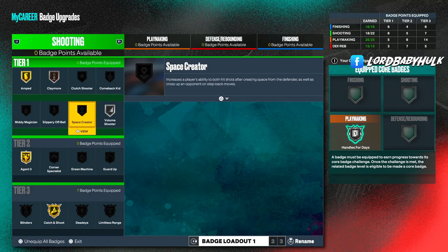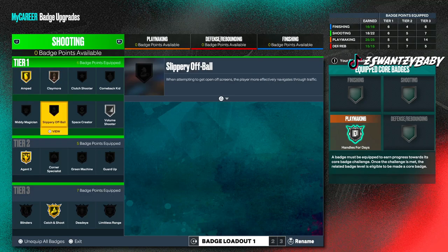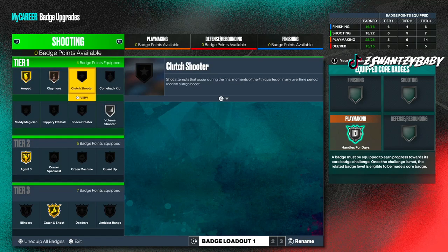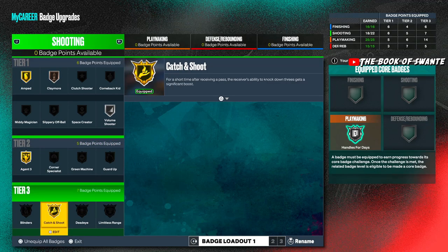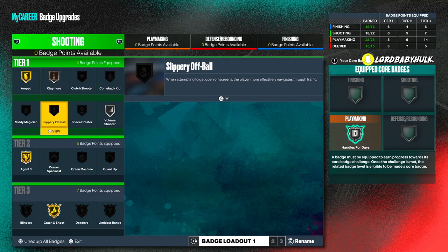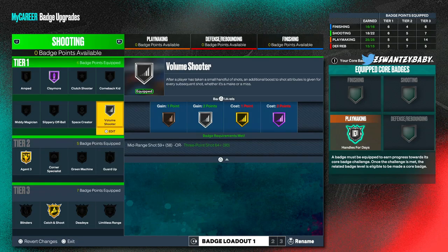Your main badges as a main ball handler: Agent Threes, Amped, Catch and Shoot, then Volume Shooter, then Claymore — everything else is dependent on you. Now for a spot-up build, you want Catch and Shoot maxed, Claymore maxed. I'm not sure about Guard Up for a spot-up, but you could do something like that.